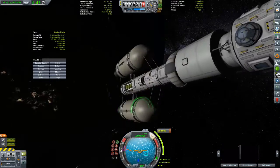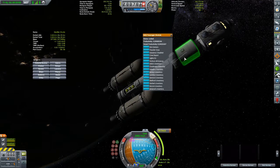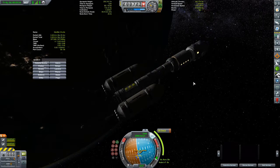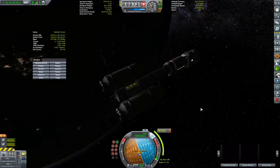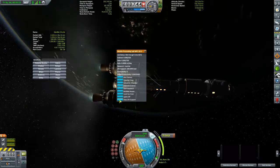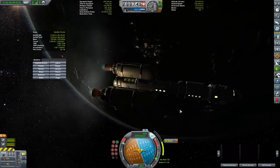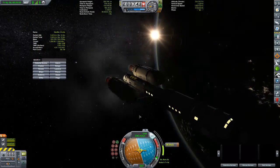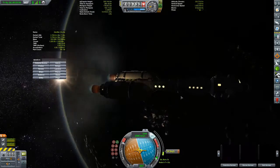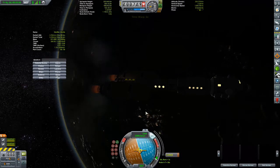So we are turning this thing around now to circularize. Let's turn the lights on on this monster and then start the life support modules. Each of these big 3.75-meter pods on the side here only put out about 600 kilonewtons of thrust.